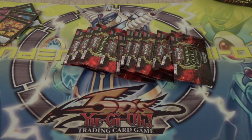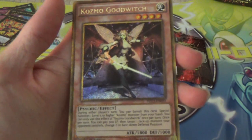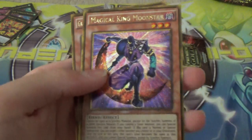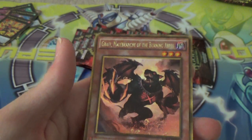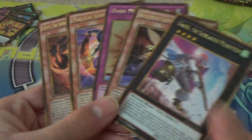Another Musketeer. Good Witch. Dark Mirror Force. Magical King Moonstar. And a Burning Abyss guy — a different one. They're all different, it seems. Nice.